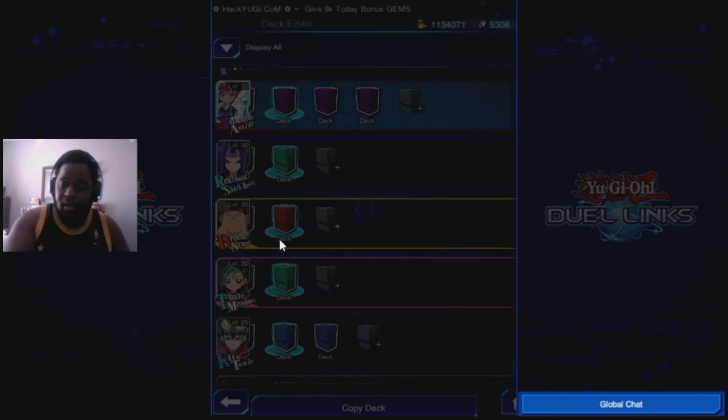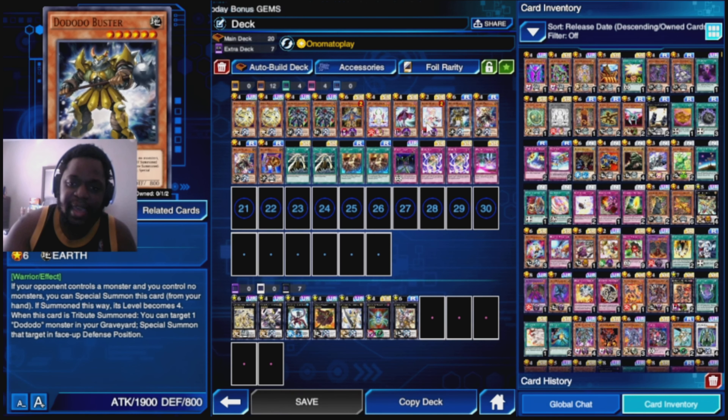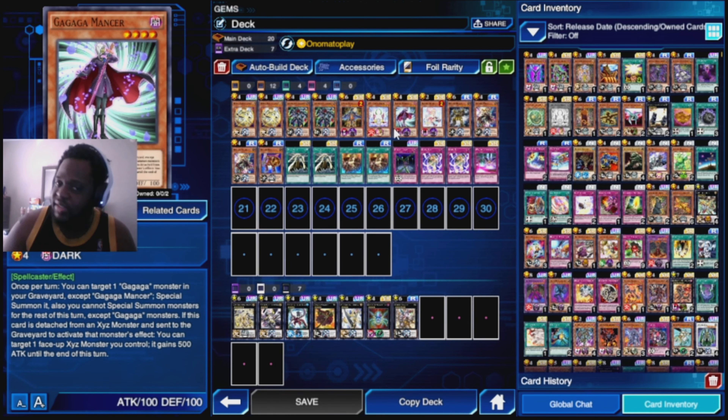To actually do these challenges you must reach Stage 6 in Yu-Gi-Oh! 5D's world to trigger his unlock missions. In-game you can find these unlock missions right under your missions tab.